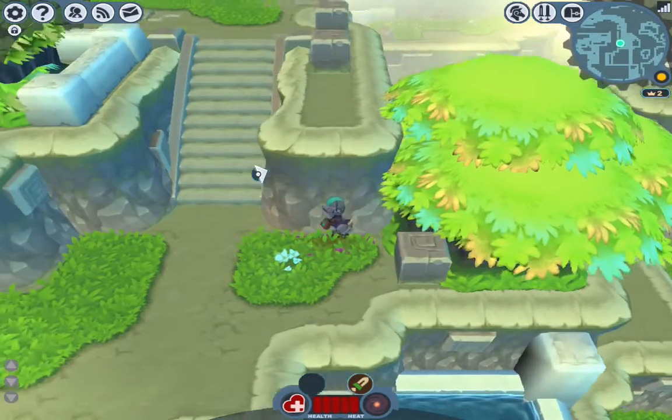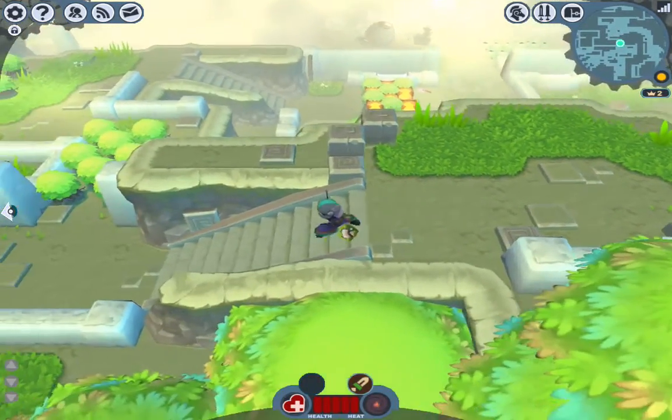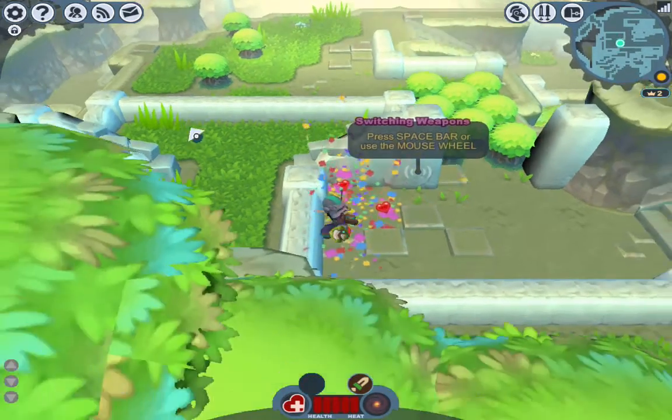We're fighting some jello. Are these the actual enemies? Because they're kind of weak. Oh no, there's more. Help. Aw, confetti.